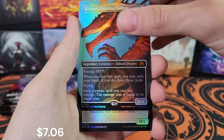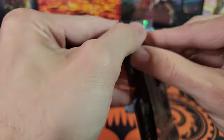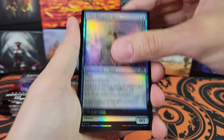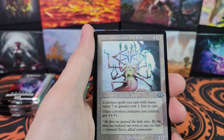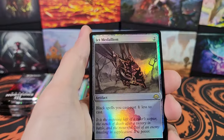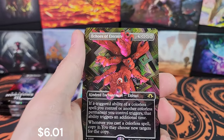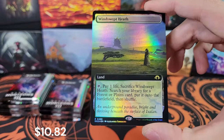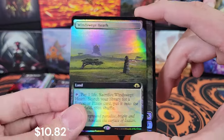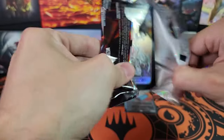Haragast for the first mythic of the box. That pack was not the worst — I have seen worse packs. Last box we didn't even get a really good hit until the second half of the box, so never lose hope. There's the mountain. We've got old border It That Heralds the End and Brain Surge. Jet Medallion — very nice. I think our last box had three fetch lands and three medallions. Echoes of Eternity. Bloodstained Mire — very nice fetch land. Windswept Heath — a double fetch land pack! Foil extended art Windswept Heath. Very nice.